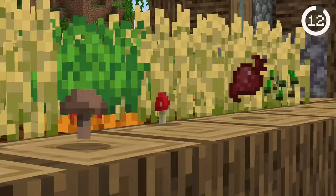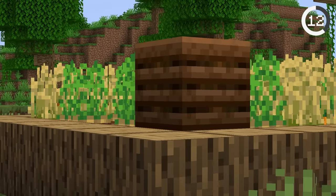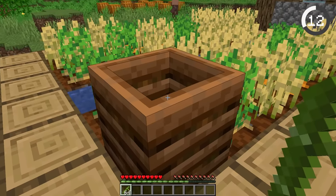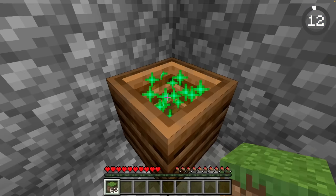The composter is supposed to convert plant scraps into bone meal, but something's missing. In real life, bamboo can be composted, but for some reason you can't compost it in the game. What's even stranger is that on the Bedrock Edition, you can compost entire blocks of grass.